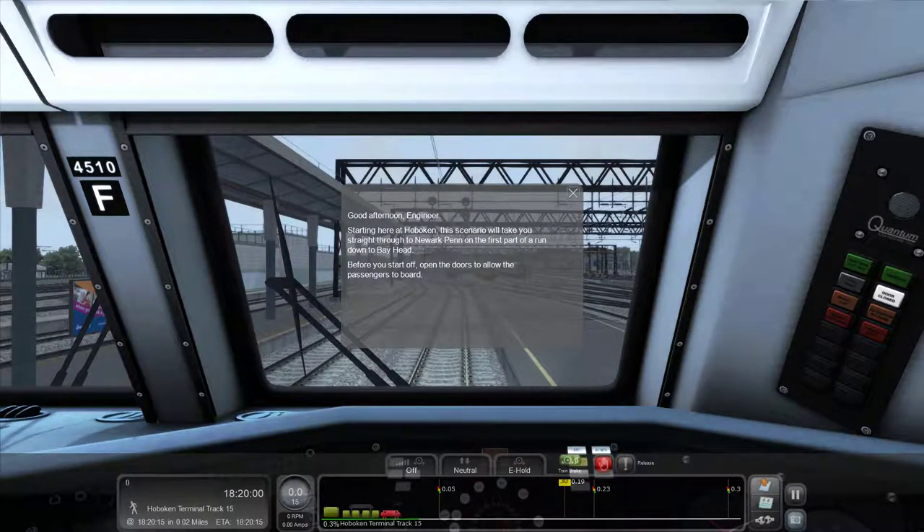Here we are in Hoboken. Good afternoon, engineers. Starting here at Hoboken, this scenario will take you straight through to Newark Penn on the first part of a run down to Bay Head. That should be fun — and very long. Before you start off, open the doors and allow the passengers to board. Easy enough.